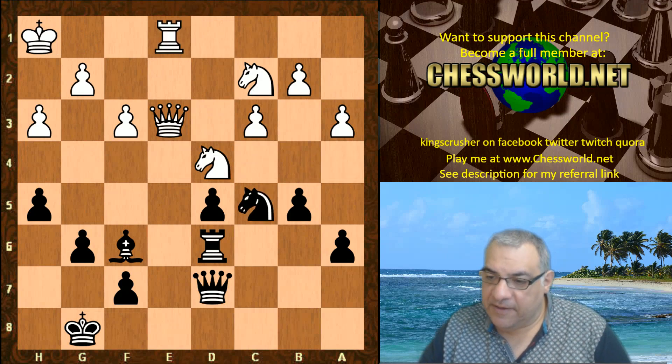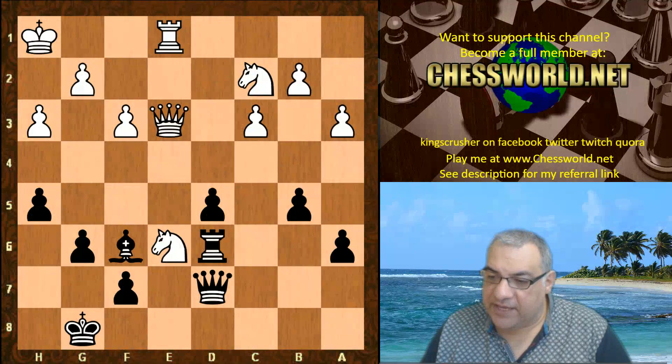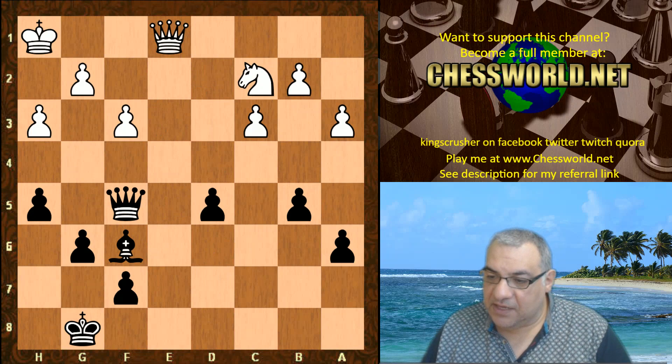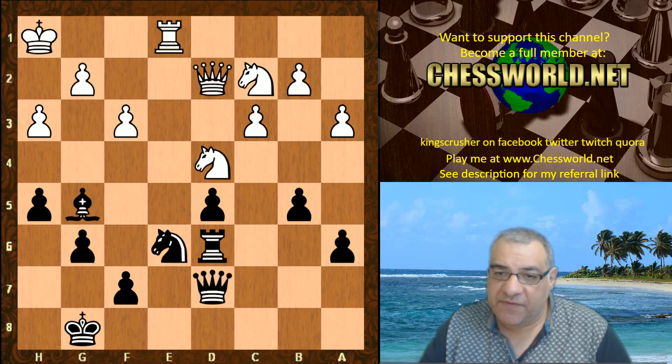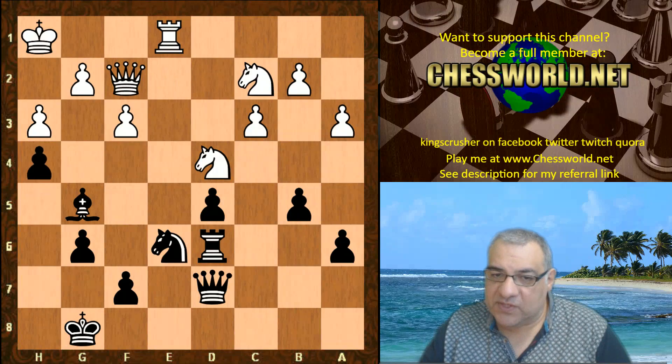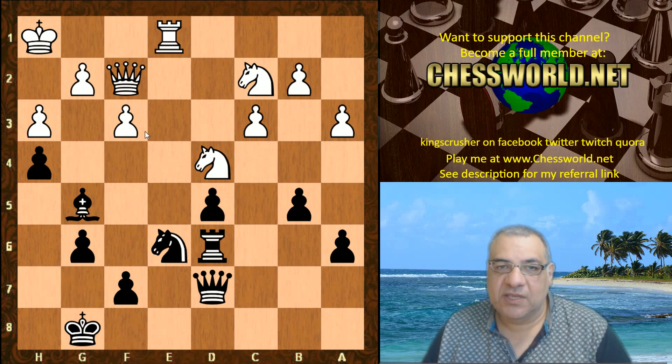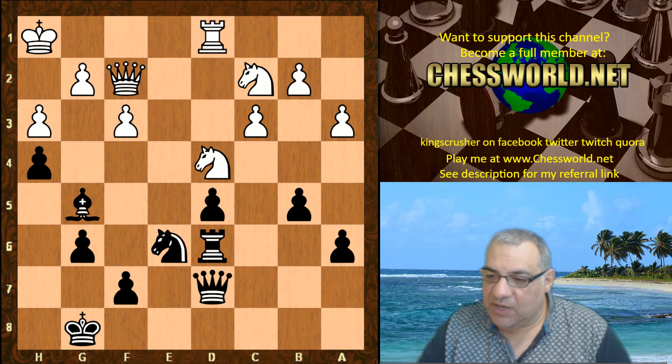Knight c5 is emerging. Rook e1, Knight e6, Queen d2 — perhaps white can just simplify, and the position seems about even. But Bishop g5 hits the Queen, Queen f2, h4 — marking out the dark squares, sealing off pawn breaks. This is a trademark Leela positional game, like Grandmaster Adams — known as 'the spider' — who is a master of clamping down pawns on both sides of the board. That's how he got his nickname: positional crushing chess.